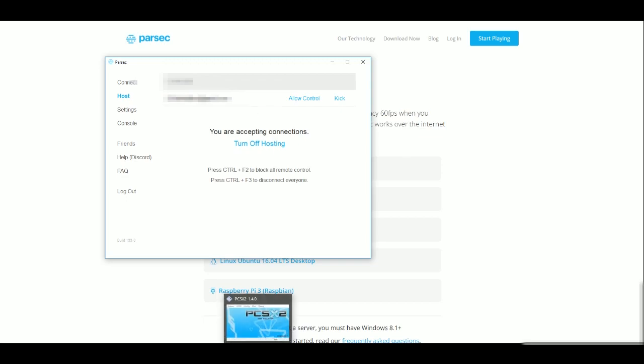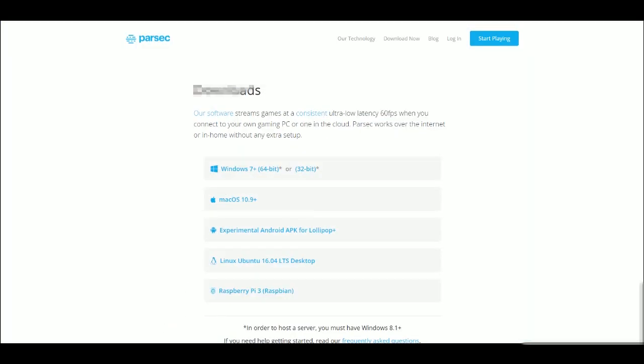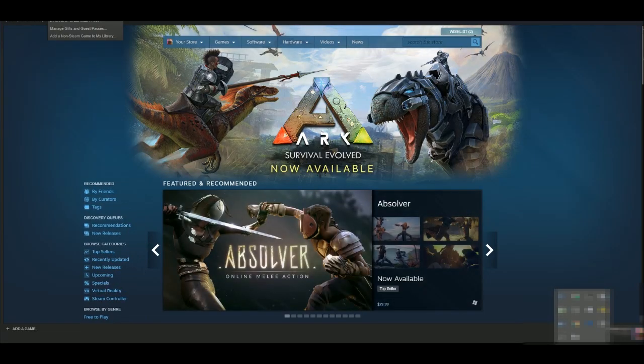Hattile is on my computer right now. If I give Hattile control, he can do anything he wants on my computer right now. See, that's Hattile doing that — oh, he's messing up all my stuff actually. Okay, fixed it. This is why you don't give your friends full control all the time. But you can use this with anything — I'll try it out with Fire Pro real quick just to give you guys an example.